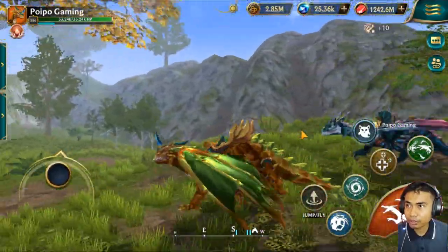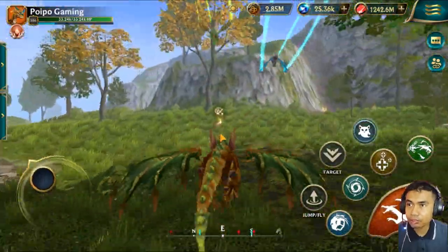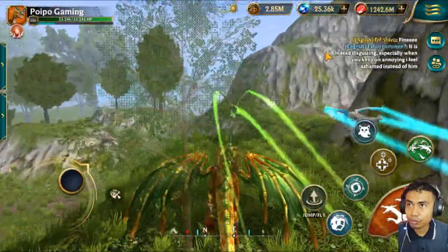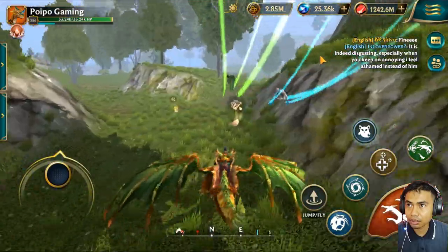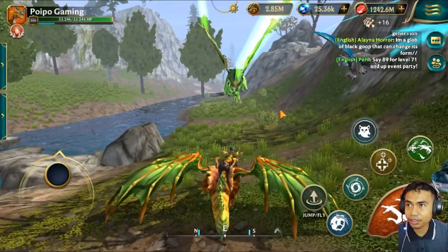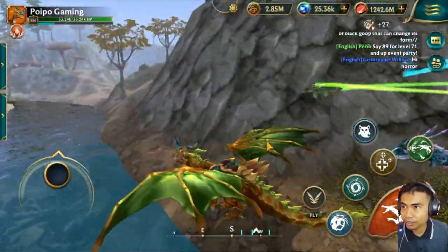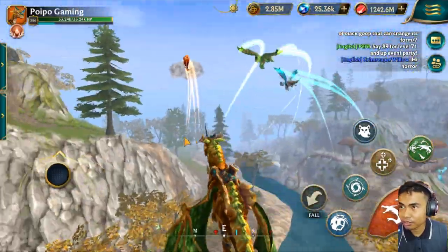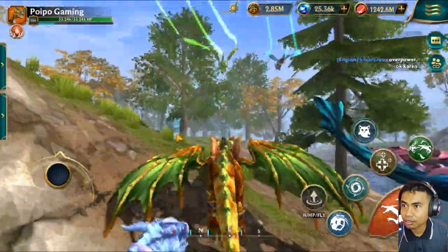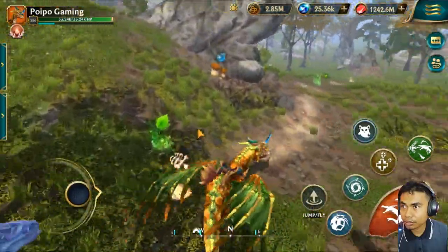Same thing I always do every day - collecting resources and then doing the hunting to collect food. You can see my food here: 1.2 million food. This is my dragon and this is my fantasy dragon. There are a lot of resources here that I usually take.